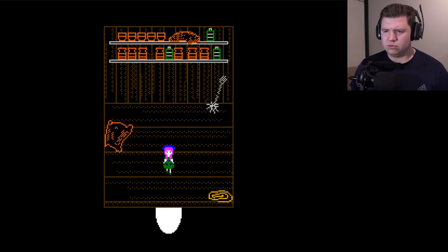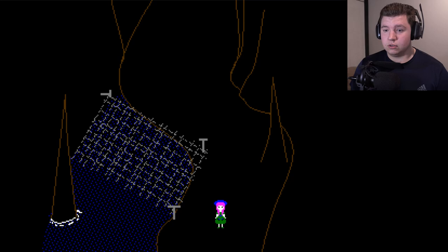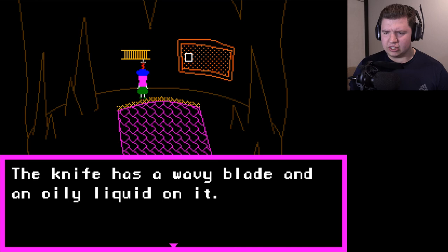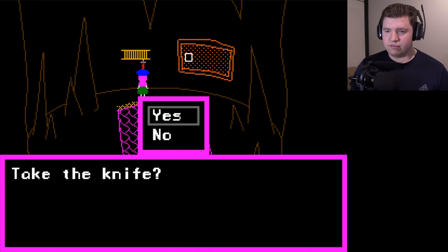I feel like there was another one somewhere. I think there's enough rocks to get across. What is this? Do I go in? Why is there a rug here? And what's this — there's a knife with a strange blade hanging on the wall. The knife has a wavy blade and an oily liquid on it. Oh no, is that blood? This doesn't belong to you. Take the knife — you took the knife.